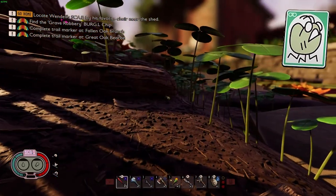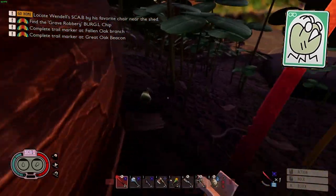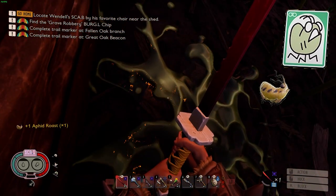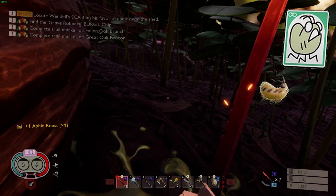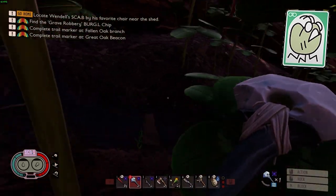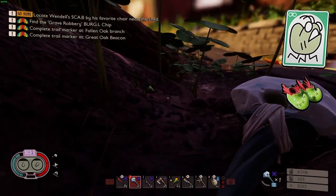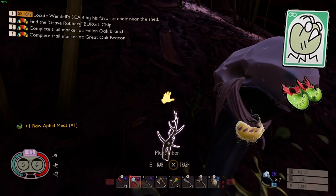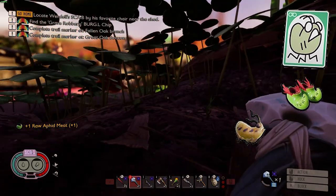The only thing the aphid drops upon death is raw aphid meat. But as you see in the clip, if you kill it with a spicy weapon you actually get aphid roast, and if you kill it with a salty weapon you get aphid jerky. Using the materials from killing an aphid, you can create aphid slippers, which give a good speed boost in the early game. You can cook consumables like the aphid roast, which fills a lot of hunger, but it does expire.